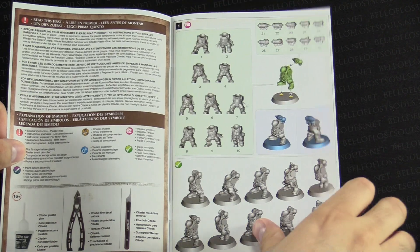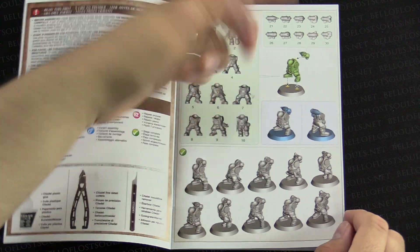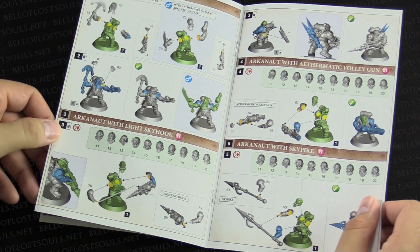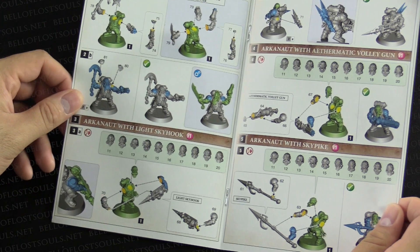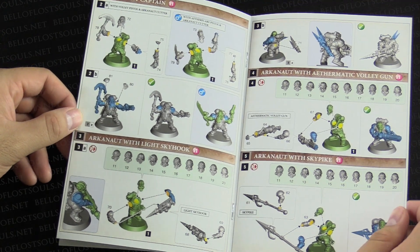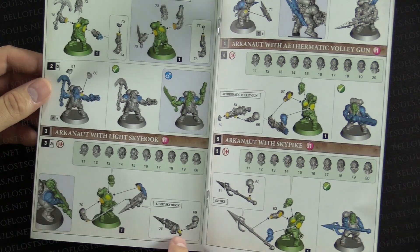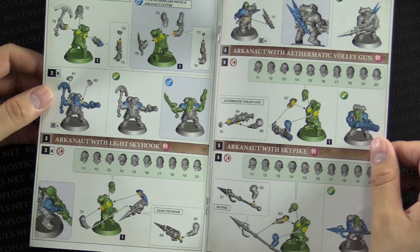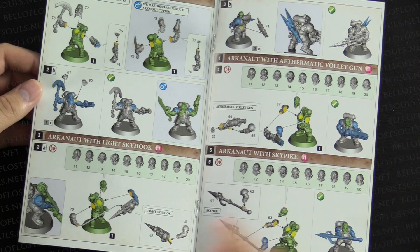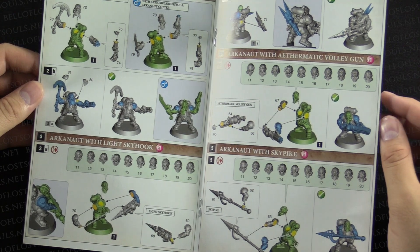Full color, just like we've come to expect. The core models are gray. Pretty simple assembly instructions — you're going to take the bodies, glue them to the bases, glue a backpack, and there you go. Get all ten of those done, then move on to the more complicated stuff where you can choose arm options, shoulder pads, heads, things like that. It looks like the patch goes on the right shoulder and the emblem goes on the left. We've got the light skyhook, which is pretty cool. We've got the aethermantic volley gun, which looks like some kind of minigun, and then the sky pike as well. Those all use different arms — part numbers 69, 62, and 66 — so I'm guessing you can probably build all three if you really wanted to.